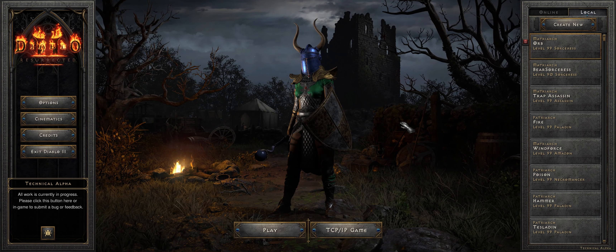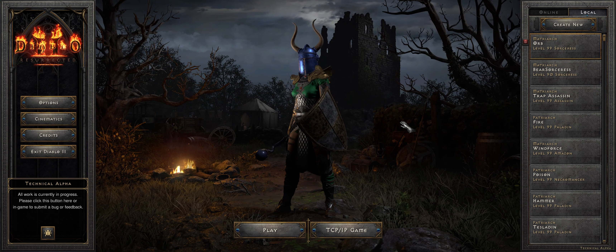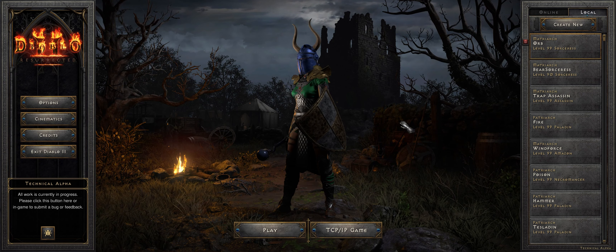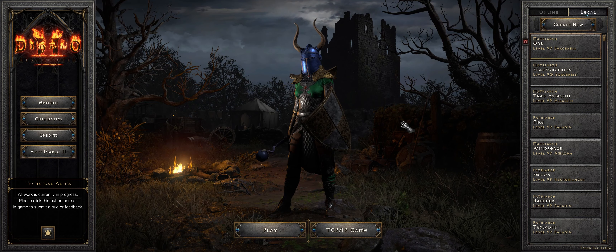Hey, what is up everyone, Thunderbob here, and tonight I'm checking out some more Diablo II Resurrected Alpha. I've been playing through a number of iconic and some of my favorite builds over the last couple of months, and what I want to do here is go back and play through some of those earlier builds that I did not go through Player 8 on. So what I want to do is load up some of these builds and play through Andariel at Player 8 difficulty and see how fast they go, kind of get a baseline going. If you enjoy these videos feel free to like and subscribe, and thank you again for watching.